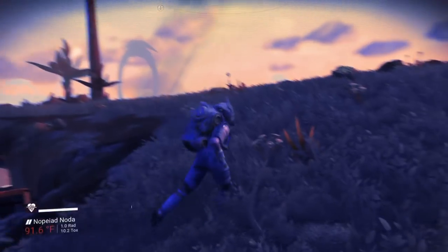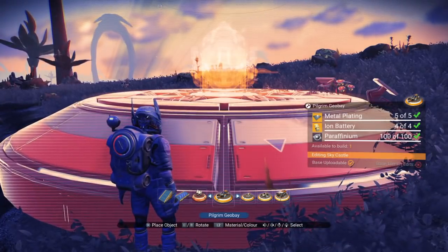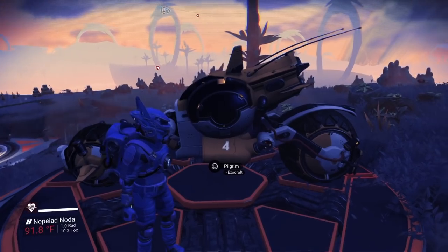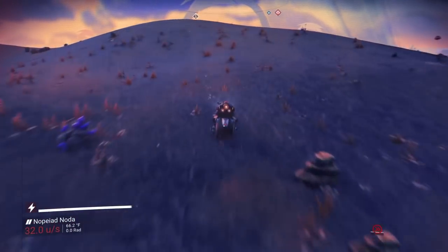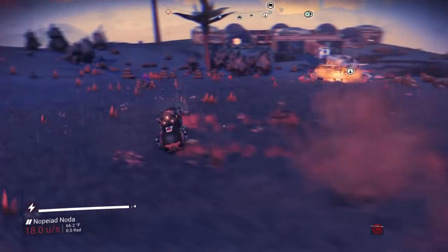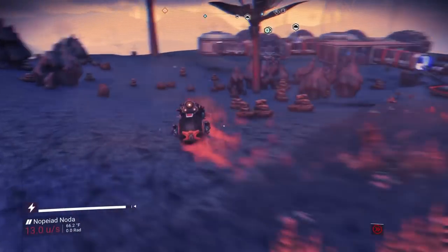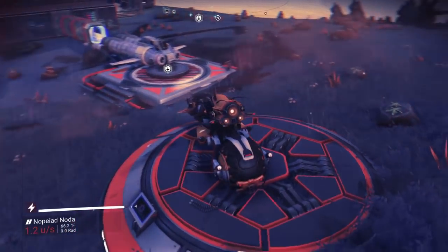We have a new exocraft called the Pilgrim. I'm going to go ahead and build the geobay for it and check it out. As you can see, it is a motorcycle-looking exocraft — it's really cool. Let's get in it and see what it's like. I like that! It's a lot different than the Nomad. It feels a lot more real — it's not just hovering above the ground. It has the whole slide and everything. The drift mechanic is cool.